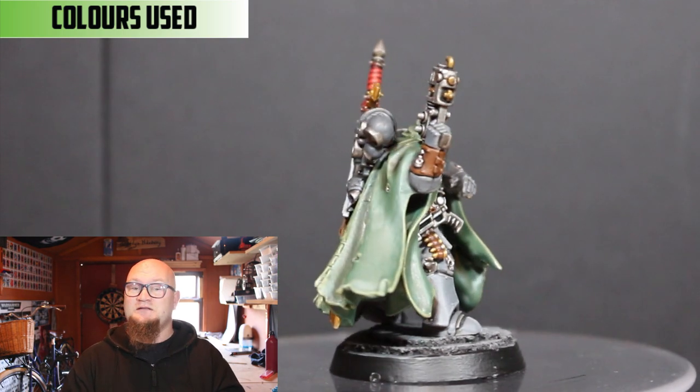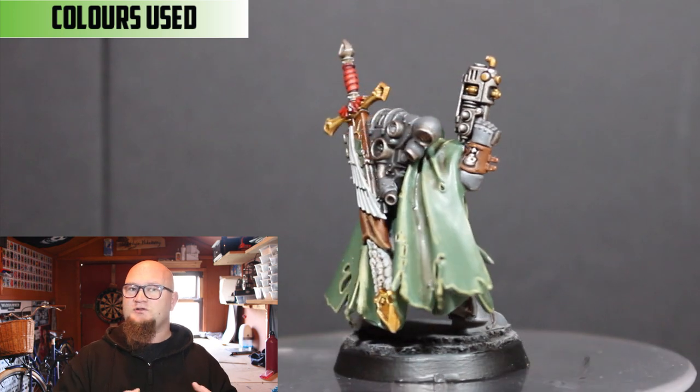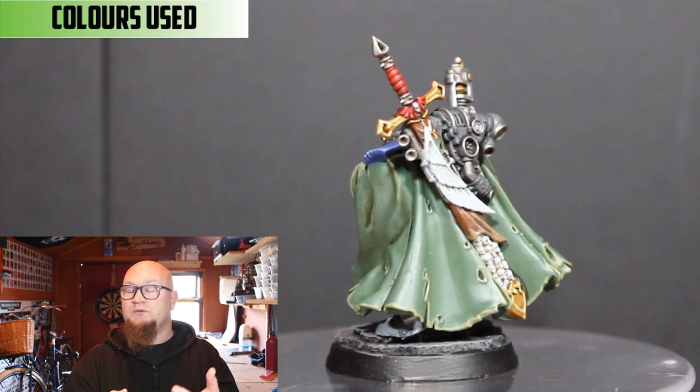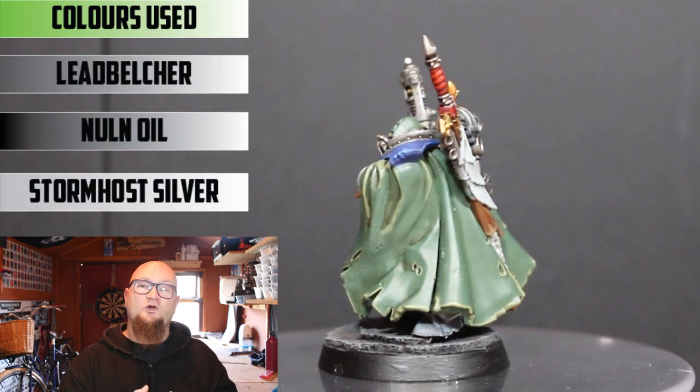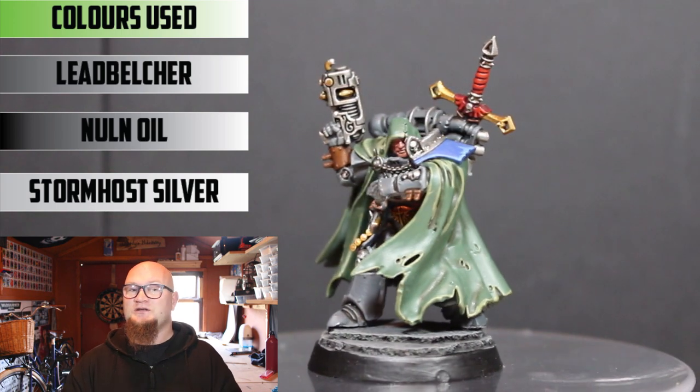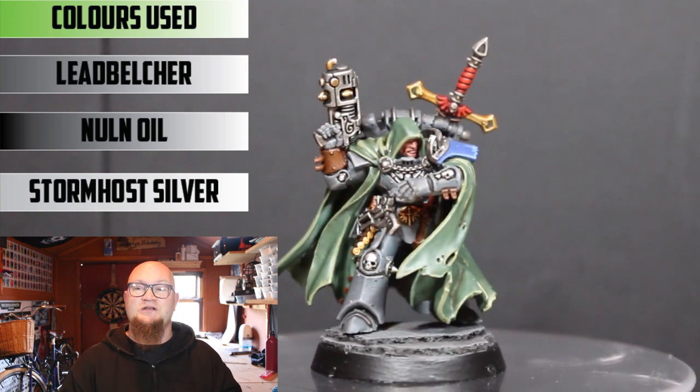Onto the metal parts. For the silver — there's the gun, parts of the backpack, and little silver parts all over the model. As usual, that was done with Lead Belcher, then a Nuln Oil wash all over, and then a Stormhost Silver highlight. It's a really good combination and there's no reason to change it now.